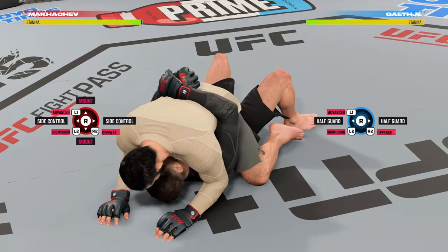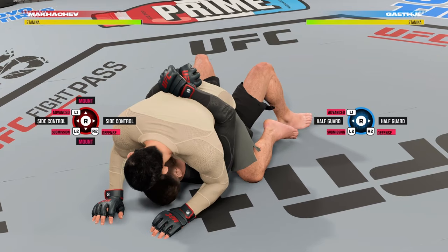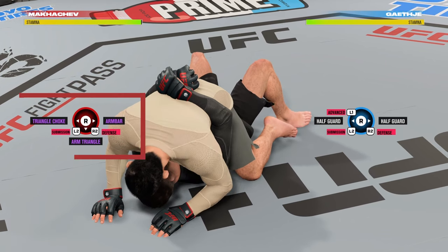There are actually two steps to submitting your opponent in UFC 5. Step one is to start the submission. When you're on the ground, hold L2 on PlayStation or LT on Xbox and it will show you the submissions currently available. For example, from top mount you can use the arm bar or the arm triangle.